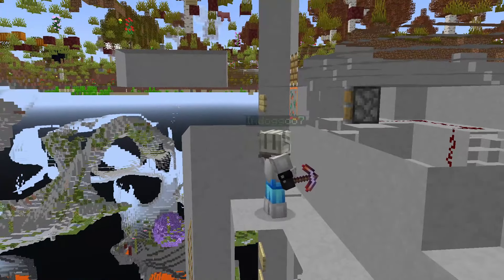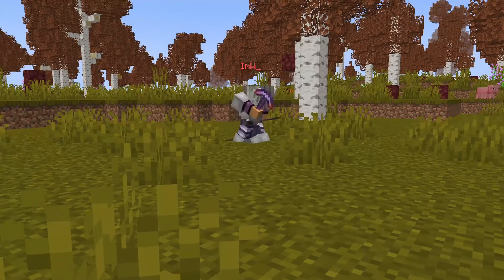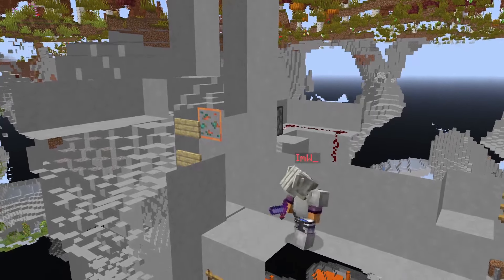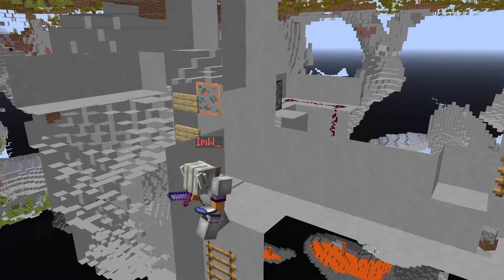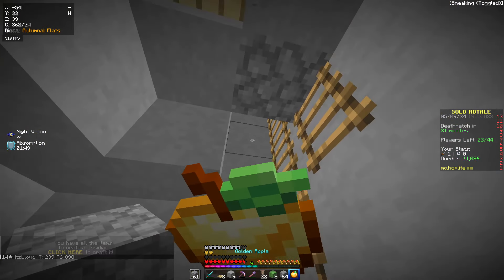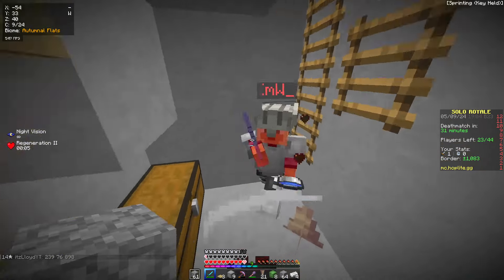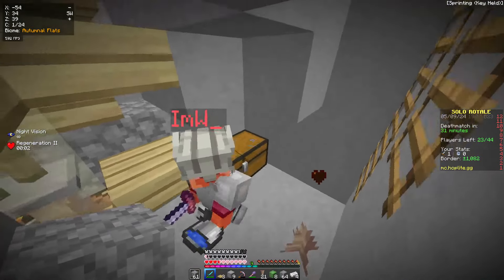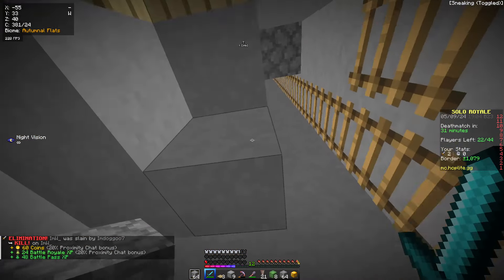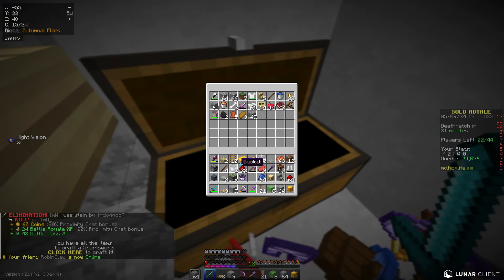Oh, I got him! He died. That was so easy guys. Just throw everything in. There it is coming down guys. No way — I killed him! He had a G-head. Oh my God, I was at half a heart. I don't know how I survived that guys.